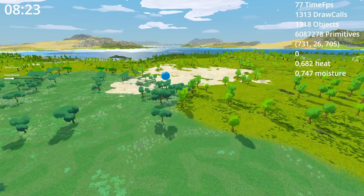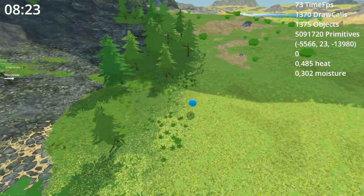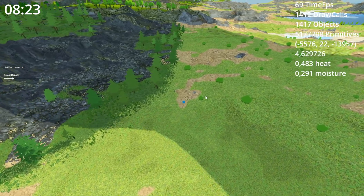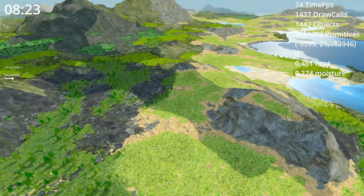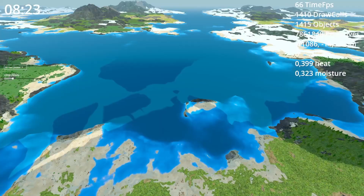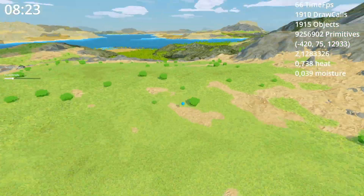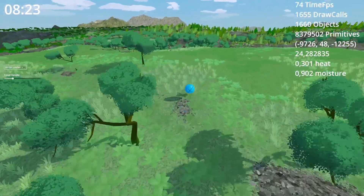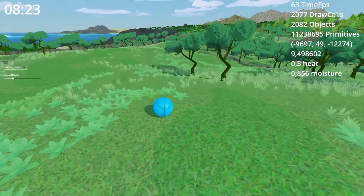We can switch biomes just by pressing the Tab key — or actually completely switch location. You can see it here in the right corner: we are now at minus five thousand, minus thirteen thousand. We can switch instantly without any loading screens, so it's pretty fast.